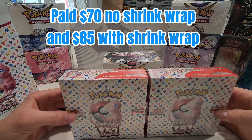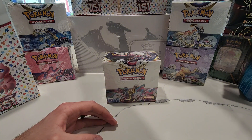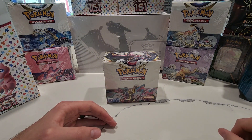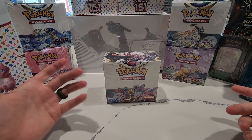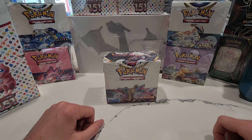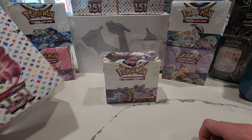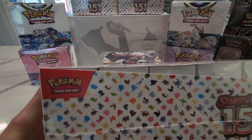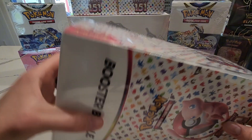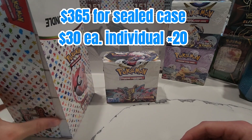I picked up a couple Japanese 151 with shrink wrap and a couple without. Prices on these are still dropping — they just announced another allocation of reprints in Japan for this month and next month, so prices will continue to fall a little until the reprint is over. I think these boxes will settle somewhere around a hundred bucks for at least a sealed version. It's a really cool set — it's got the master ball, it's got the god packs, it's all Kanto Pokémon. In that same vein, we do have the English 151, which is a sealed booster bundle case you cannot pick up at stores.